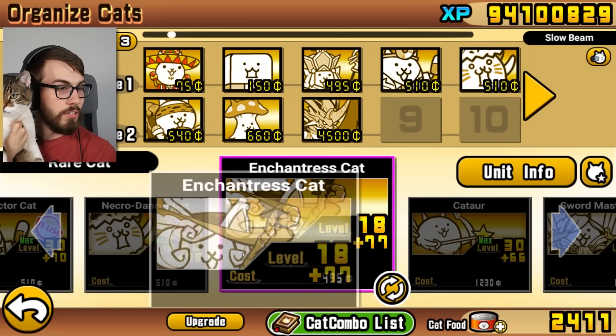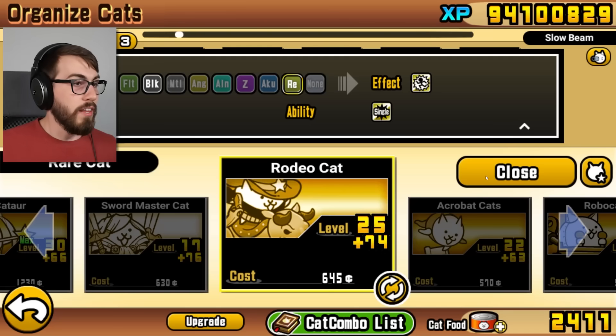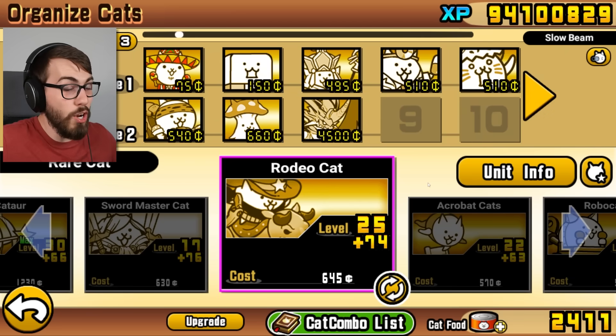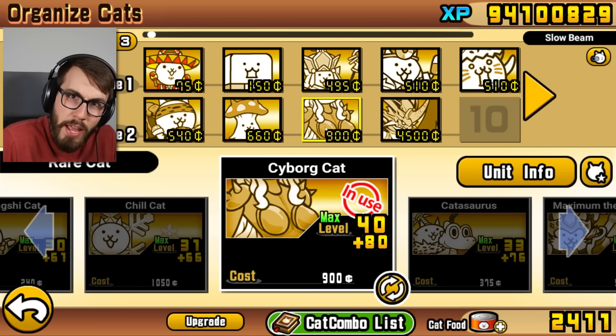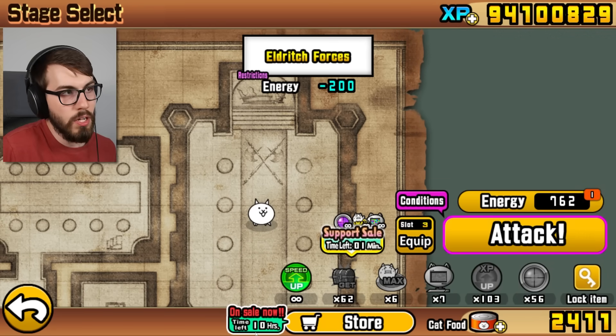We could maybe have some anti-angel as well. I think I will put some anti-angel in there because I just really like Mushroom Cat - look at this cat, it's so beautiful. Cameraman would be nice because he's a good anti-floating unit. Just having Necro Dancer alone is gonna be really nice because it might freeze floating enemies for longer - this is the true form. Just a couple more things. When in doubt, throw in a Cyborg. I just wanna get in there and beat the level.